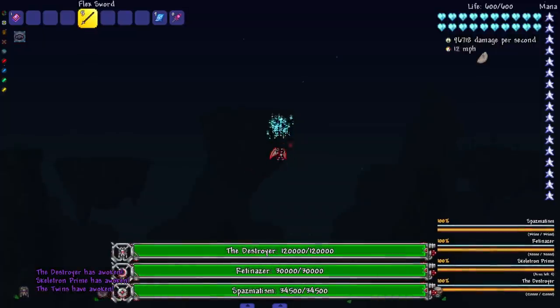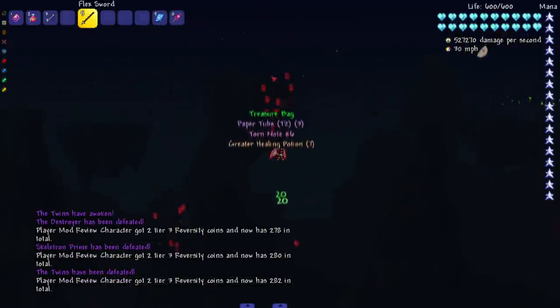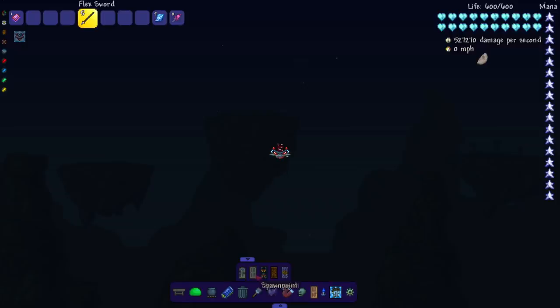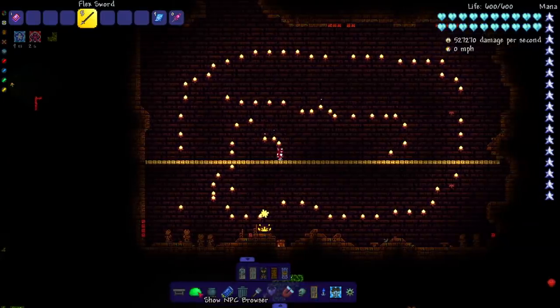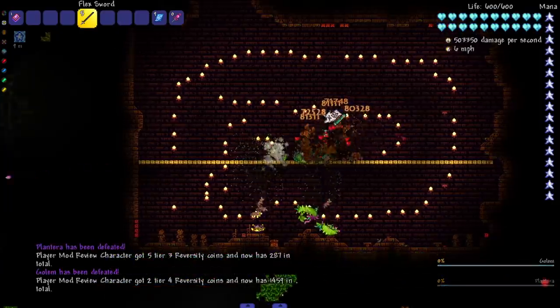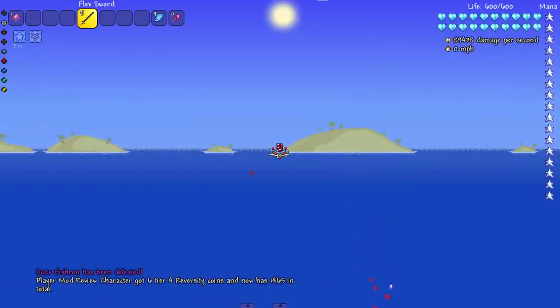We're pretty far to the right here so this should be a nice box to add in. Mech boss time! I want one nice swipe — oh perfect, that was a clean swipe. Let's go ahead and head to the temple, knock out the dingy jungle duo — Plantera and Golem of course.